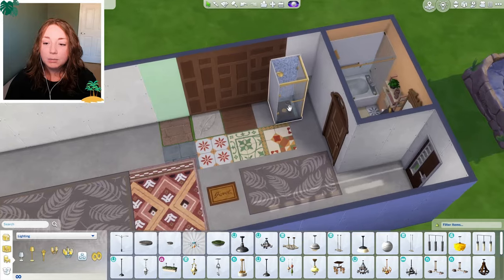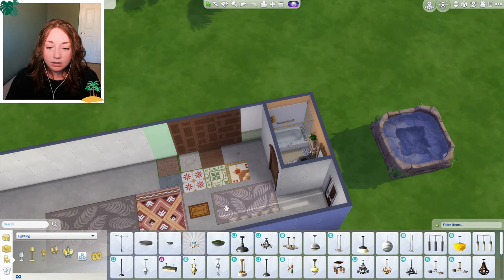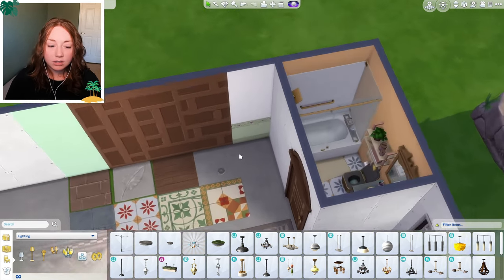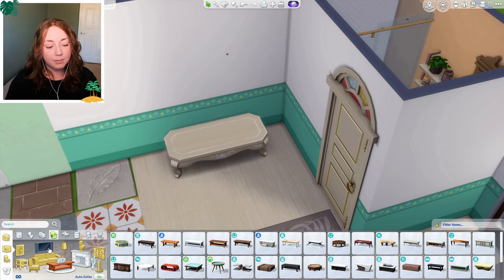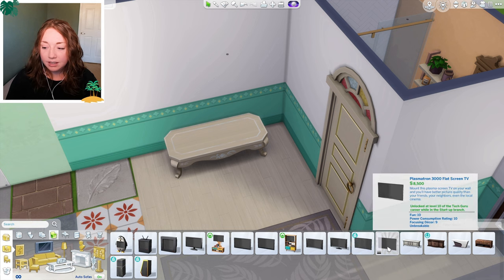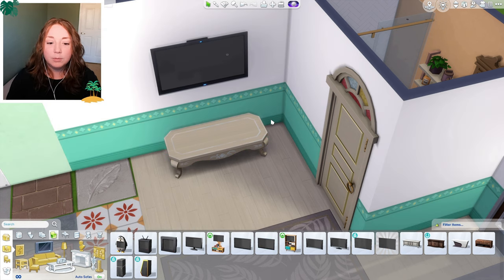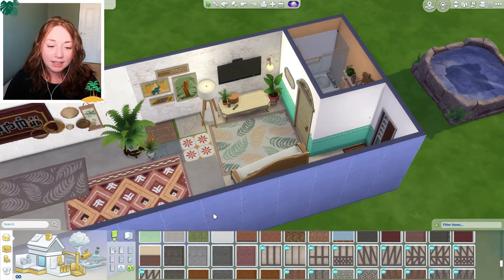I feel like we could put a really small living area here and then do the kitchen. I want to keep the unit short because I don't want really long rooms. We got a new coffee table — I'm going to grab that and just grab a regular TV. I've got to remember to keep the budget down because we're going to be copying this room and multiplying it. There's our little living room.